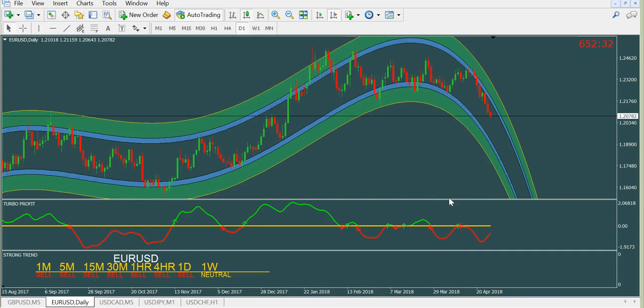So guys, this is how it works. The indicator is not repainted. You will use two confirmations. First of all, you have to get an arrow, then you look at where the price is. If the price is out of this channel, it must be at least at this blue line, or better in the green zone — like here, a little bit in the green. This is the first confirmation.